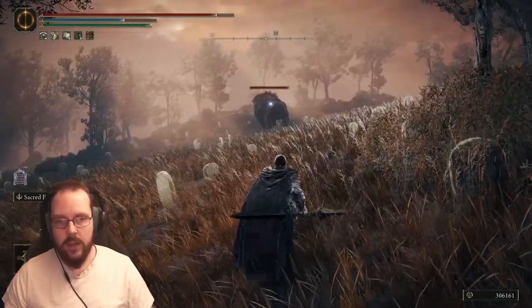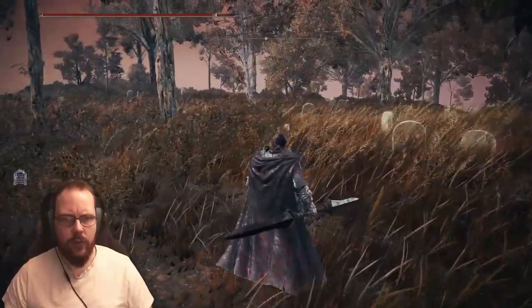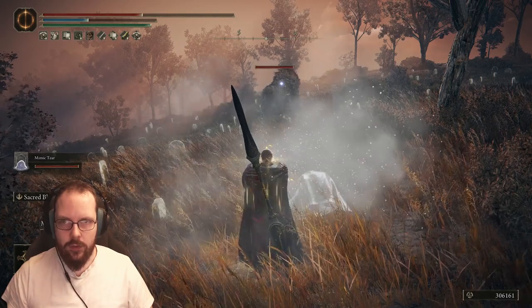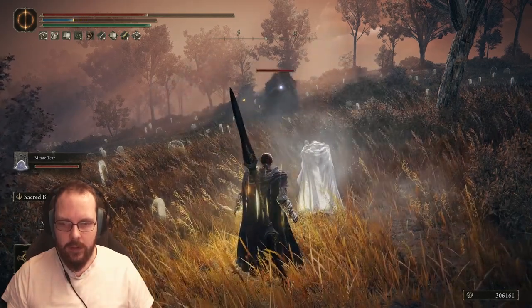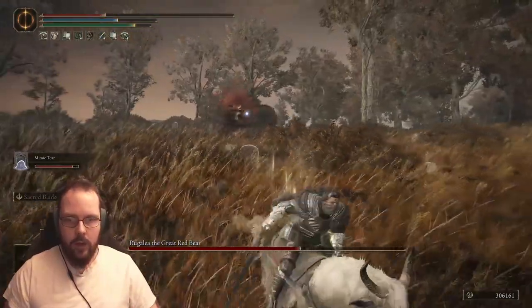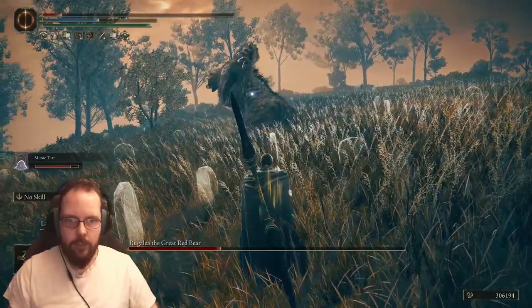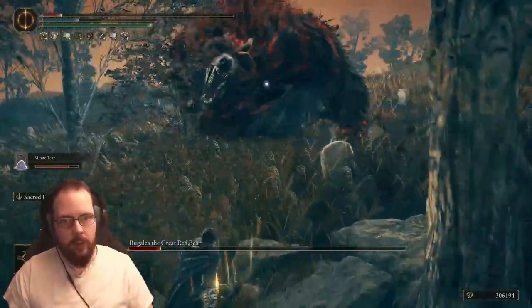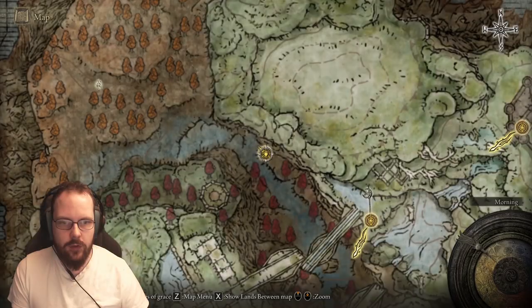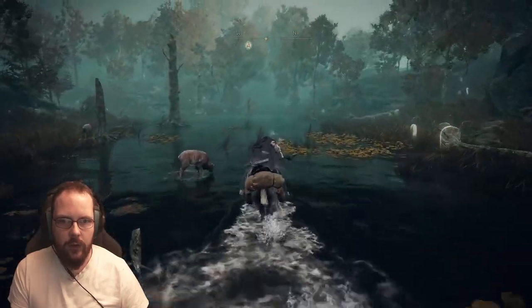It's not too bad if I die — there was a Stake of Marika right here. Let's buff up, use a little bit of a soul to heal. This is gonna be interesting. Come on, my other half — do something, please. Distract him. It's almost dead, but I have to start from this. It gives us an opportunity to see what is going on down here.